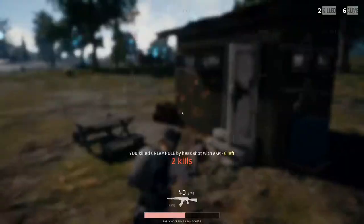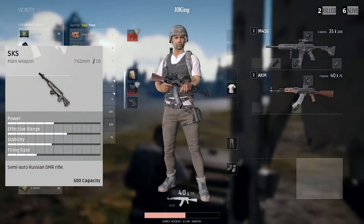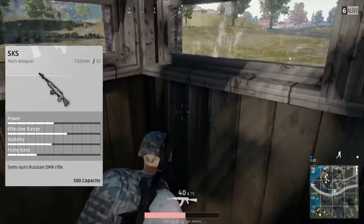Last but not least, we have the SKS — one of the oddities of the sniper group, mainly because it's got about 50% power. The effective range is about 60%. The stability is about 50% as well, and the firing rate's a little bit lower.